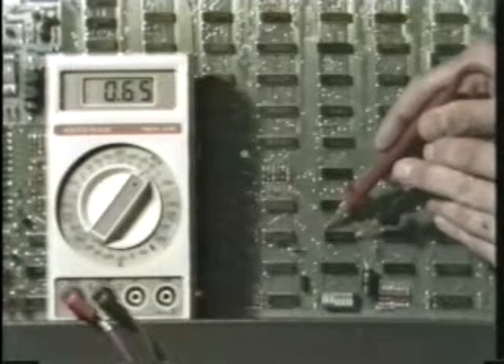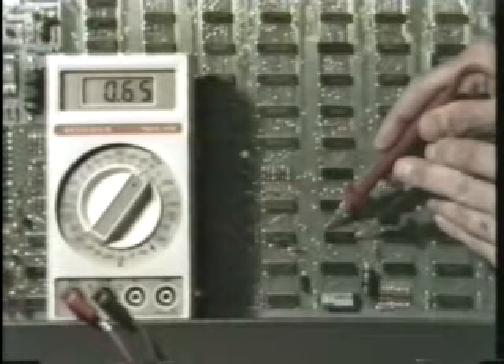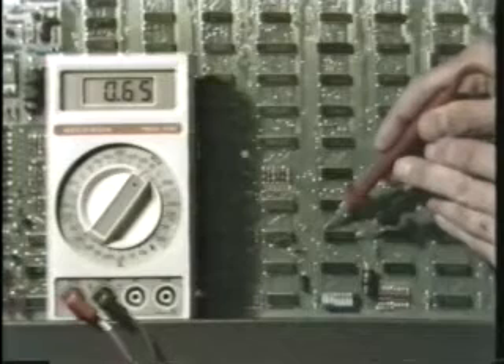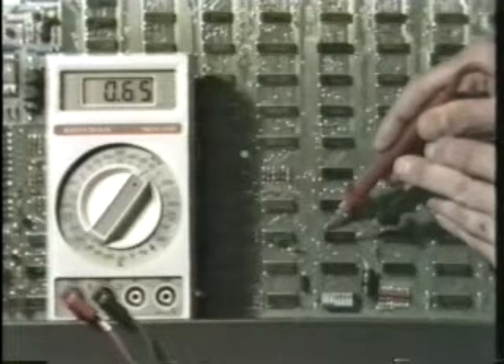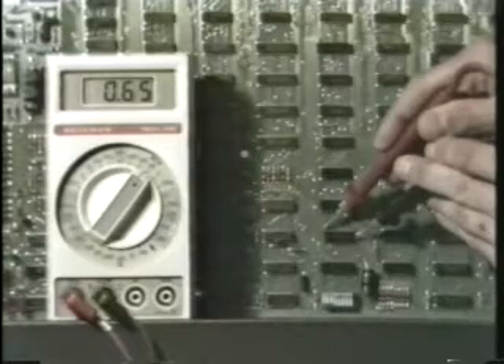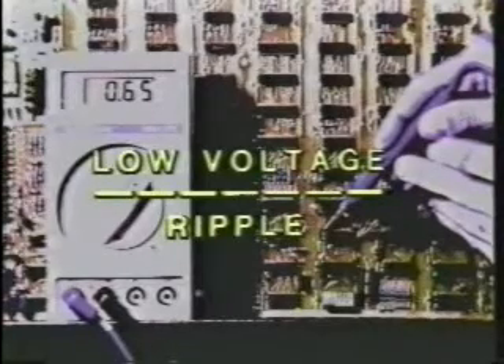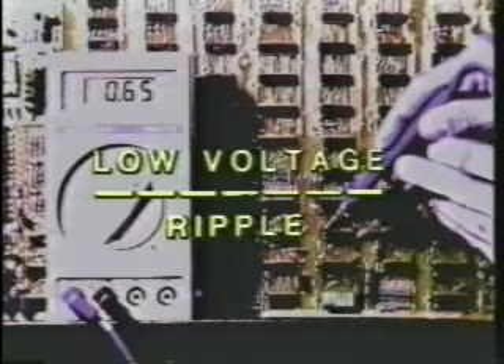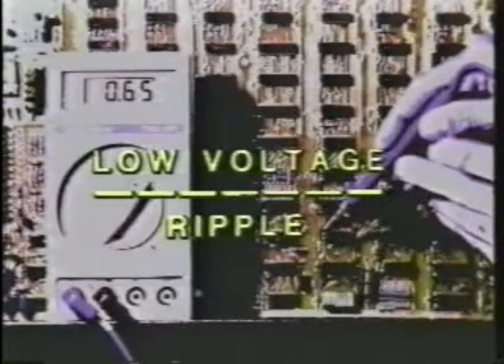Normally, you should see no alternating current in a properly working DC power supply. Here, when we've switched the meter to read AC, we see six-tenths of a volt of AC ripple. Obviously, we have a ripple problem in this power supply, and ripple is almost inevitably caused by a bad filter capacitor. The importance of this test cannot be overemphasized. Whenever a power supply voltage reads lower than expected, be certain that you switch your meter to read AC volts to find out if this low reading is caused by low voltage or ripple.